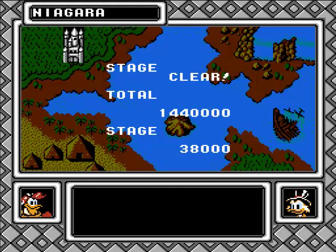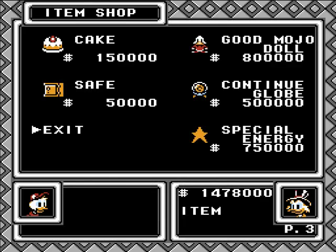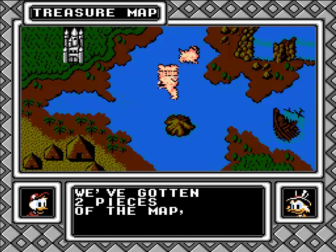The stages are quite longer in this game than the first. Also a new thing — after every stage completion you go to the item shop. I'm going to buy a special energy thing — it actually adds a dot, so I have four dots now. That's always helpful. So we've got two pieces of the map.